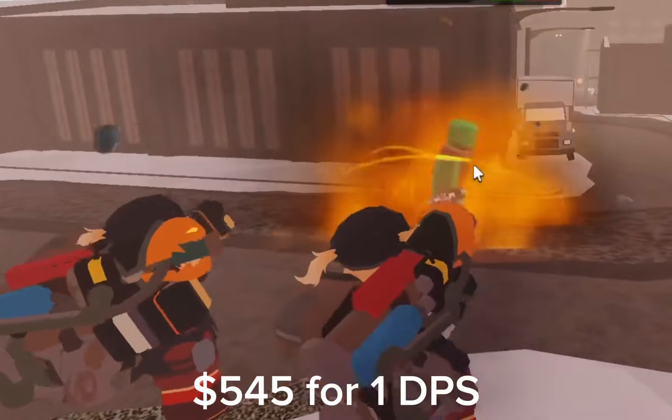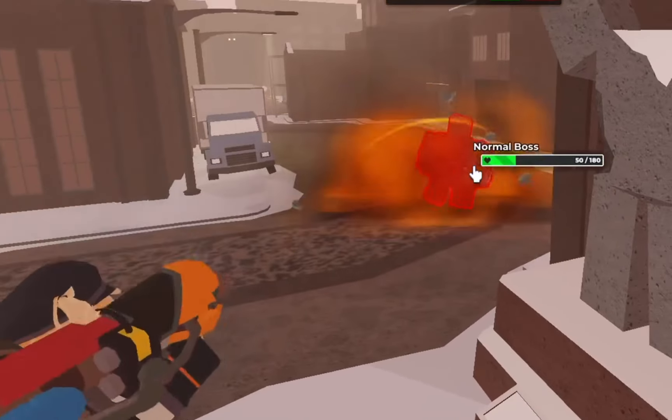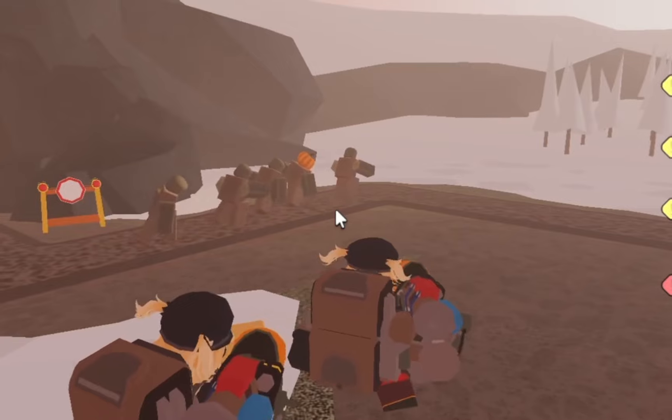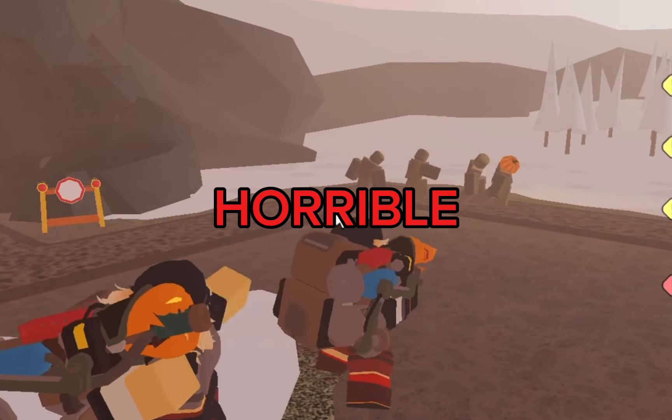Holy shit, is this tower trash. You are effectively paying 554 cash for one DPS. However, all the stats only take into account the missile hitting one target, so the DPS might be higher against groups.